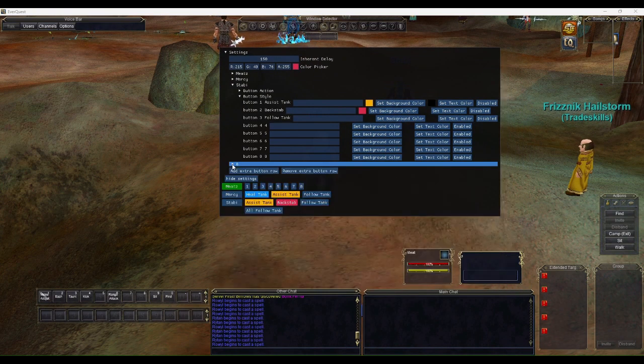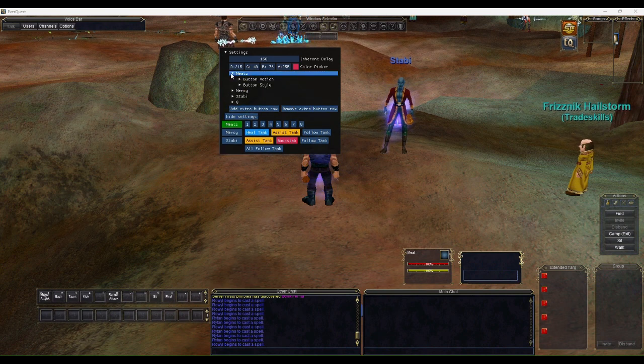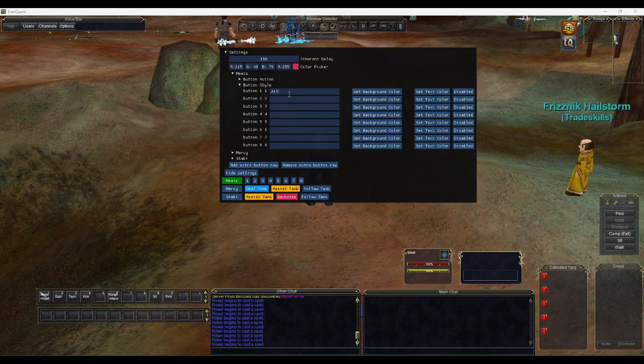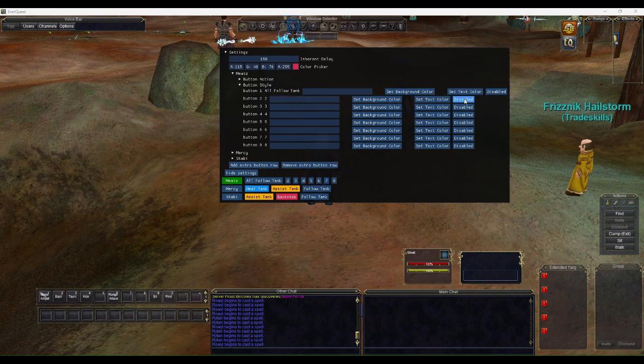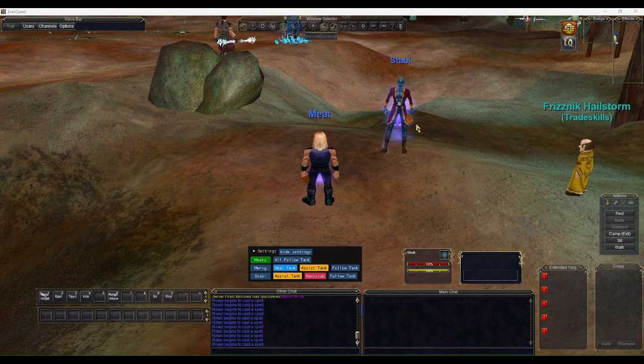We're creating a grid of buttons to use across characters. We'll also add an extra button row with an 'All Follow Tank' command. For Meet, since we'll probably be driving with him, we may not need many buttons — we'll just give him an 'All Follow Tank' button as his number one and disable the rest. Now we're basically set up to help us box; we just need to make the buttons work.